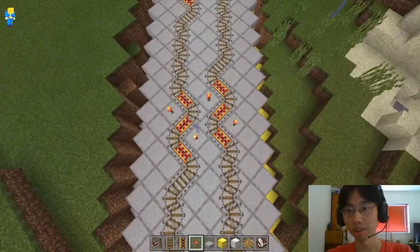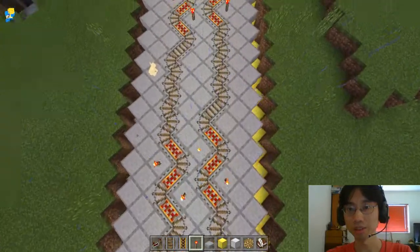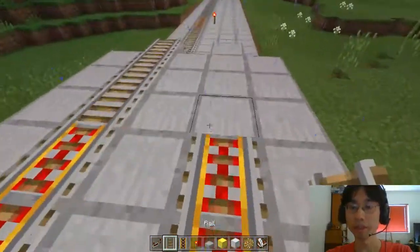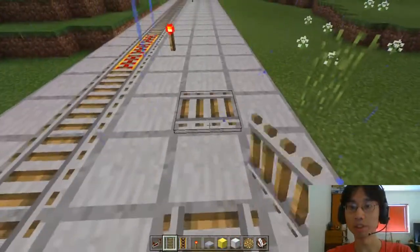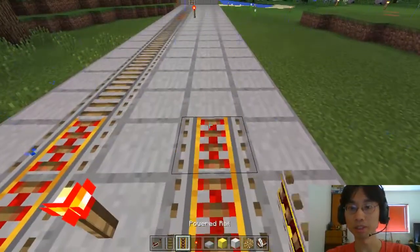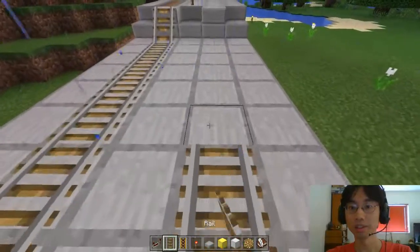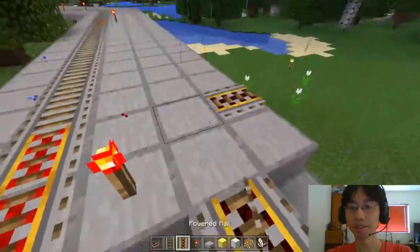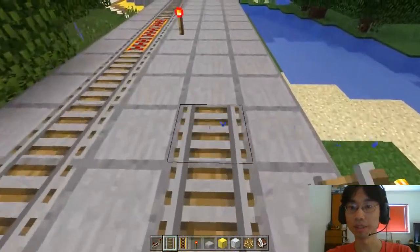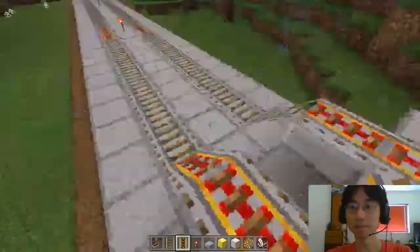Alright, let me just double check in case I failed some of this. No, that looks good. Those are correct - one through ten. I don't need to double count. Let's leave these tracks. I'm gonna go all the way back to the station. Let me just put that there in case we need it.